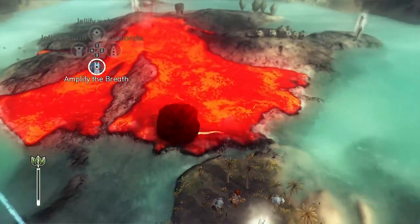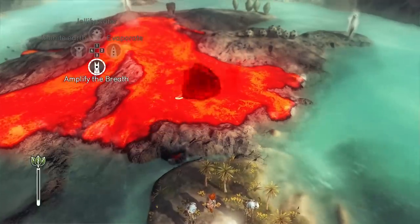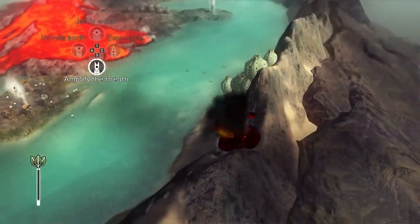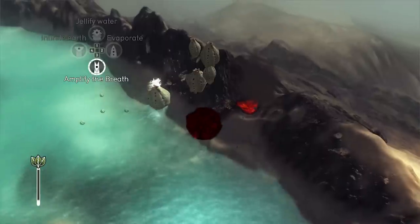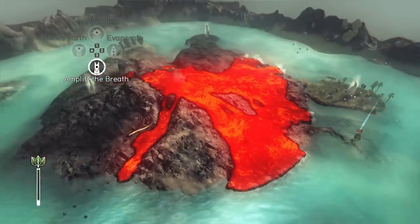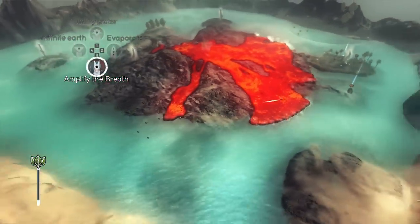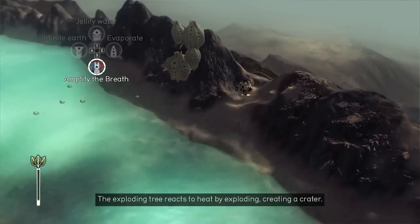I'm going to grab some of this lava. The lava seems to be flowing over this way, so let's try to delay that for a while and use this lava to bust a hole in this wall. That's not so good — we're going to need more than that. Are there any other exploding trees around here? There were a few but they've been washed away. They do regrow though, so that's okay.